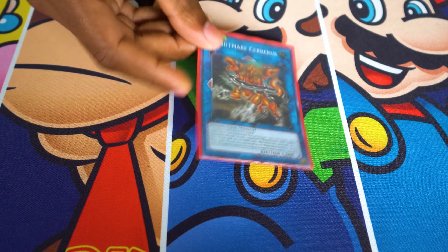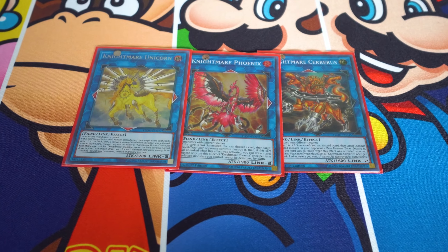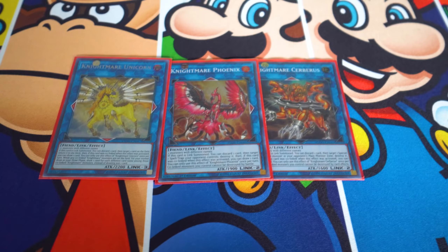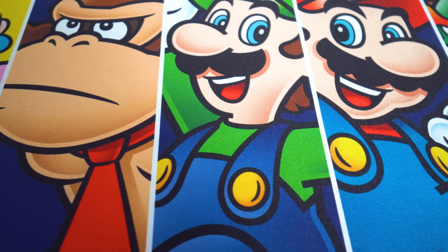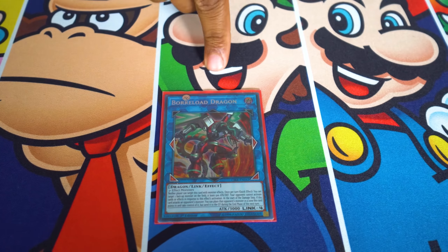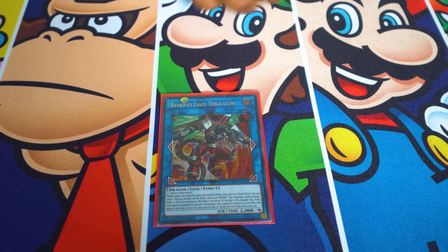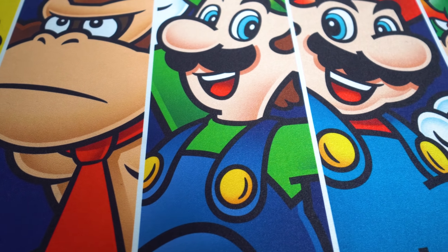Next, a few other simple extra deck plays: the Nightmare Cerberus, Nightmare Phoenix, and Nightmare Unicorn package. This is just a really good package for spot removal — every now and then something will be in your way, so you use these to get rid of it. Then there's one Borrelsword Dragon, because sometimes you just can't get around something so we're just going to take it — it's not stealing though, all right, just remember that.